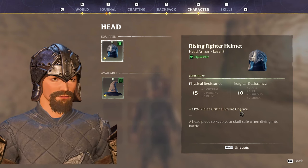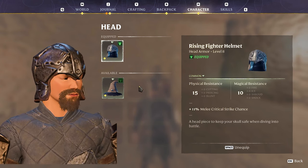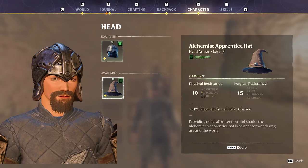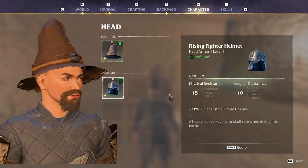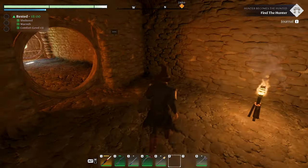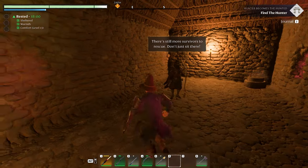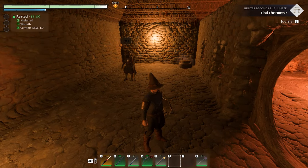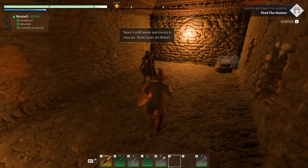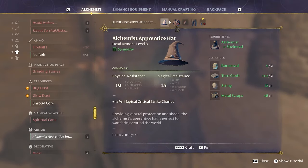Comparing hats — this metal one has 15 physical, 10 magic, and plus 11 melee critical chance. The new alchemist hat has 10 physical and 15 magic — it reverses the stats. Let's see what I look like — oh yeah! That's great! Haven't run across too many magic enemies though.